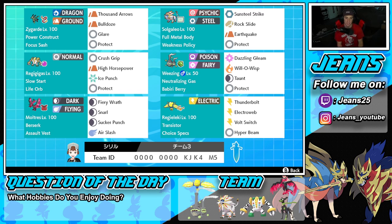Second Pokemon on the squad is Solgaleo. Once you proc Weakness Policy for Solgaleo it's pretty much GGs — this thing is bulky, hits like a truck, and resists a ton of moves. Full Metal Body is its ability and we're rocking Sunsteel Strike, Rock Slide, Earthquake, and Protect. Middle left is Regigigas, rocking Slow Start with Life Orb. Moves are Crush Grip for STAB, High Horsepower, Ice Punch for coverage, and Protect.